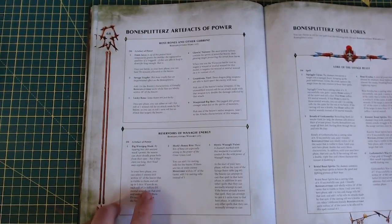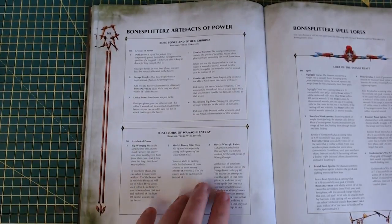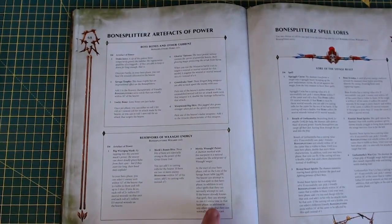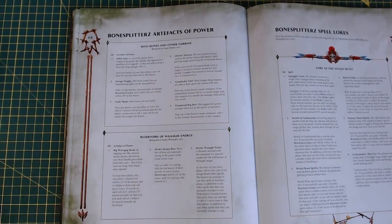For the wizard artifacts: target an enemy unit within 12 and roll three dice — each roll of 2+ inflicts D3 mortal wounds on that unit, each roll of 1 inflicts D3 mortal wounds on the bearer. That's pretty decent. Marks Bony Bits: add one to cast and rolls for the bearer if there are two or more enemy monsters within 24 — add two to the casting roll. Mystic War Paint: at the start of your hero phase, roll on the Law of the Savage Beast table. The bearer can attempt to cast that spell in addition to any others. If the bearer already knows that spell, they can attempt to cast it one extra time — very nice.